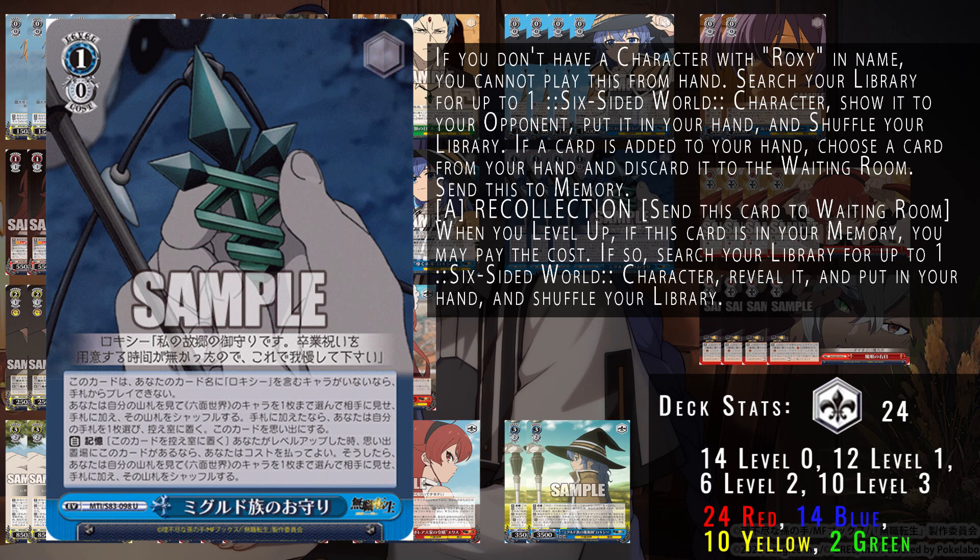For our last level one card, we run this level one event — you must have Roxy on field to play it, so having the Roxy brainstormer on field is vitally important. When you play this card, search your deck for a character, add it to hand, discard a card, and put this event into memory. When you level up, you can discard this card from memory to search your deck again for a character and add it to hand. This allows you to compress your deck especially when leveling up — you can set up your deck to refresh and level up at about the same time, getting sizable clock compression, then immediately search that fresh deck to pull characters and become even more compressed going into level two.